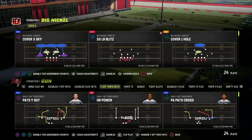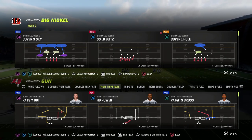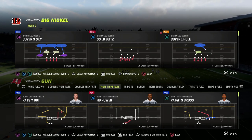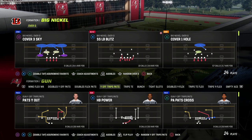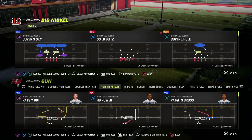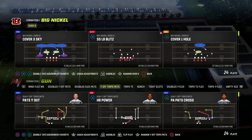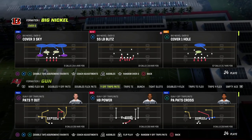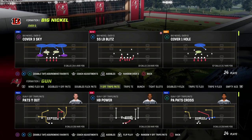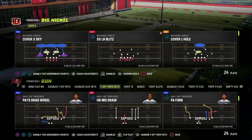Our first defensive e-book of the year was the Big Nickel Over G because I believe it is the best blitzing formation in Madden 23. You can do a lot of different pressures with this formation. We're going to show you one of them in this video as a preview. If you want to get the whole defense, make sure you join our Patreon. For just $10, you'll get unlimited access to all of my Madden 23 offensive and defensive e-books. We've already dropped five or six e-books so far this year, and all those e-books update as well, so you're always going to have the most up-to-date version.